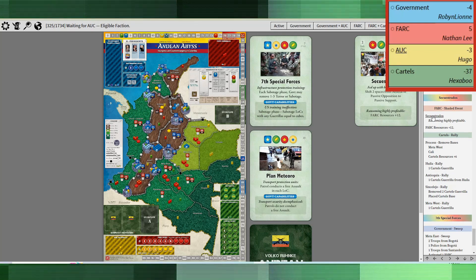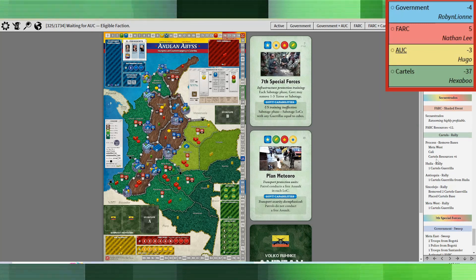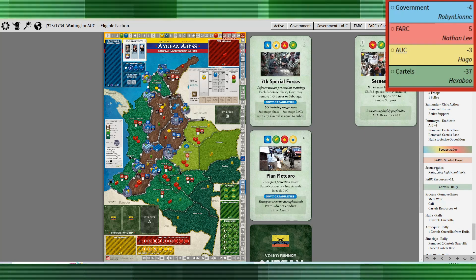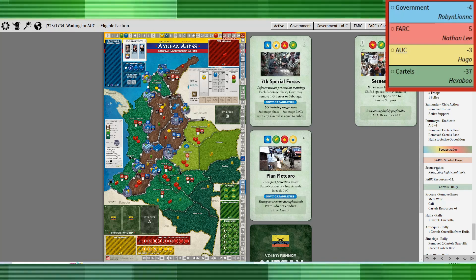Next we had Sequestrados. So I took the 12 resources, shifting two spaces from neutral to passive opposition or passive opposition to passive support — I didn't want to do that. I just made sure that I'm in really good shape. Looking at the resources: government at four, cartels at three — there's really not a lot standing in my way.